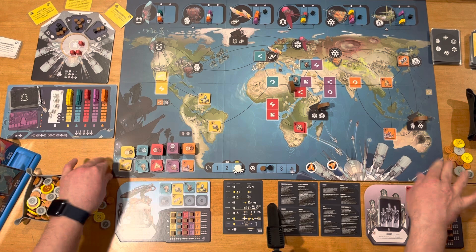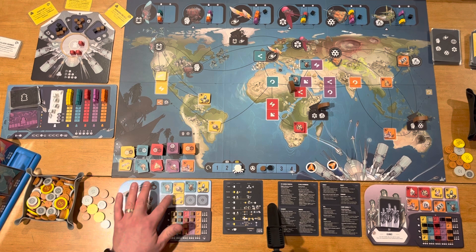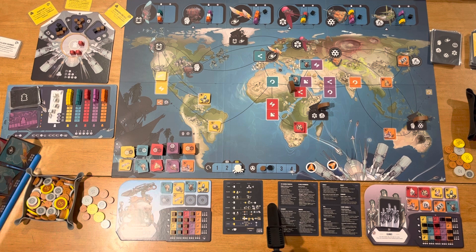This game is sort of a set collection market manipulation game — that's what the rulebook says, and I would agree. What you're trying to do is collect specific artifacts on the board or buy them from the black market. When you collect them, you can take samples by putting a cube in designated spots, which at the end of the game earns you money based on how many cubes you've placed. Completing a row immediately earns you a bonus card from the top of the deck.